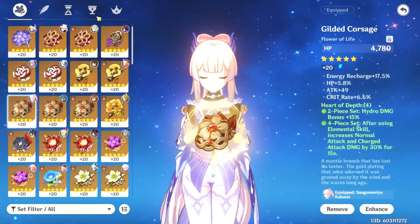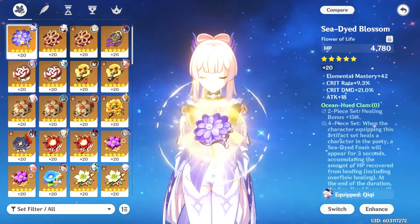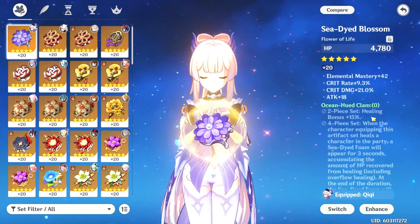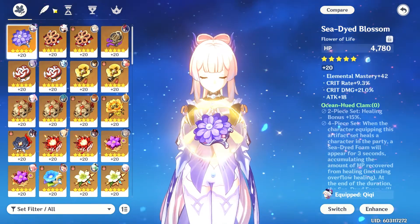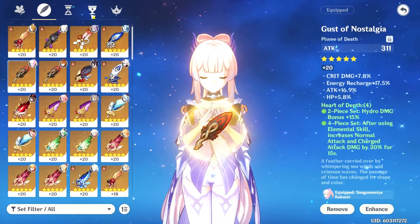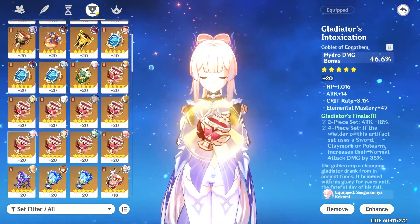For this showcase I'll be using a four-piece Heart of Depth set, as I've already farmed so much for it and have great substats. Normally with the Prototype Amber I would switch to a four-piece Clam set, since Kokomi will be healing more with the HP substat plus the weapon passive, but for this showcase I'll be sticking with the same set for both weapons to keep the comparison fair.